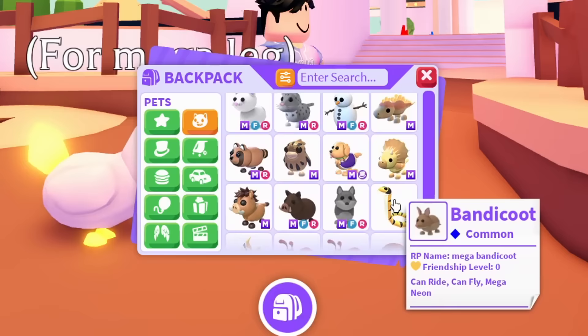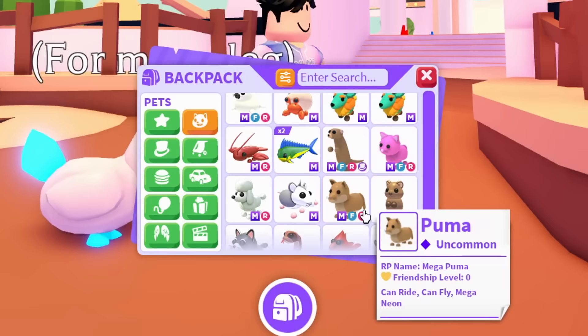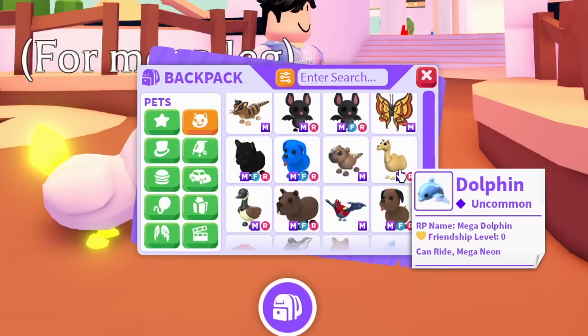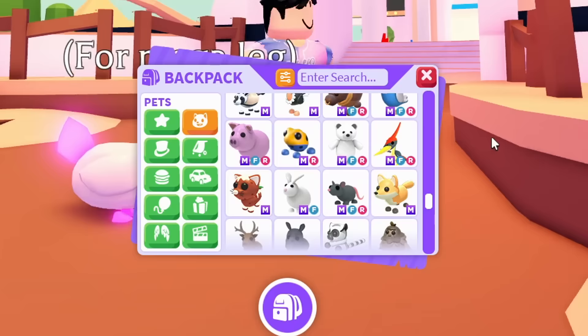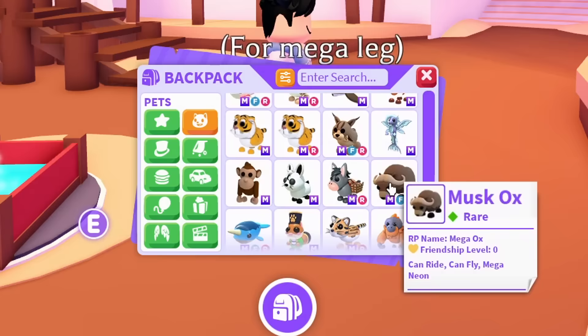I don't want to scroll too fast, so let's go all the way back down — I want to show you guys all the pets just in case I'm missing anything. I want you guys to see my inventory and call something out that I don't have. I have two mega mahi-mahis, but yes, I want you guys to call out anything I might be missing. I need your help to complete the game and have every mega neon pet — sometimes mistakes happen and I might be missing something.